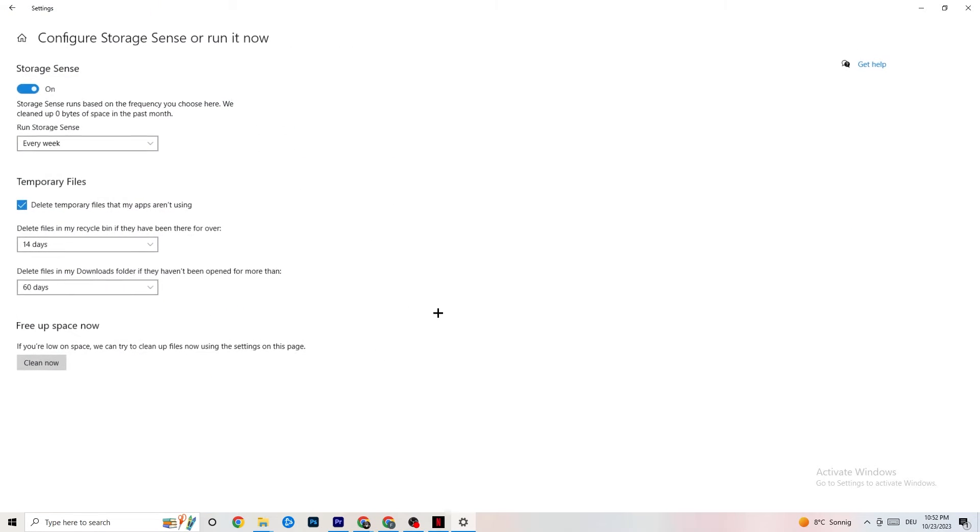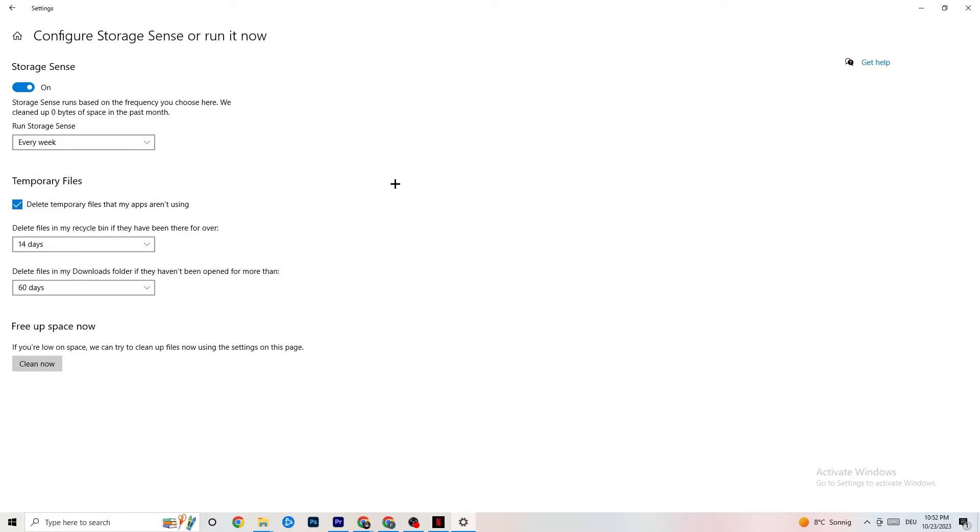Go to Storage, then click the blue 'Configure Storage Sense' link and run it. Copy these settings: run Storage Sense every week, delete temporary files apps aren't using after 14 days, and set the recycle bin to 60 days. Click 'Clean Now' to delete all temporary files your apps aren't using and free up storage space.